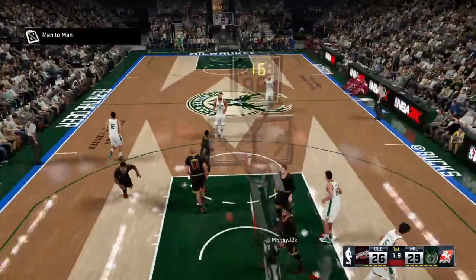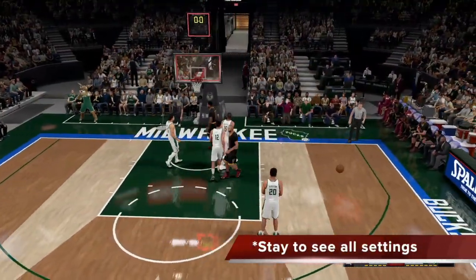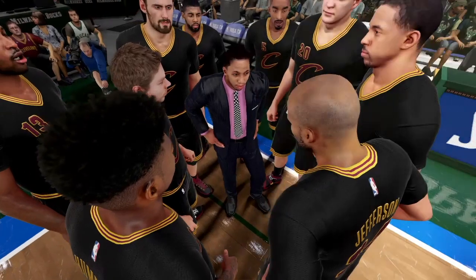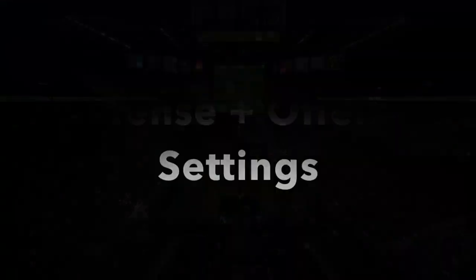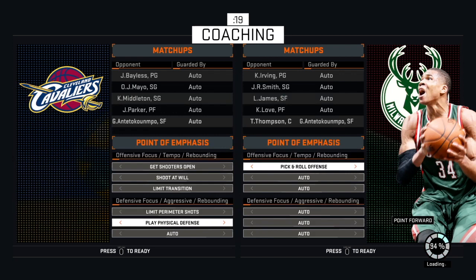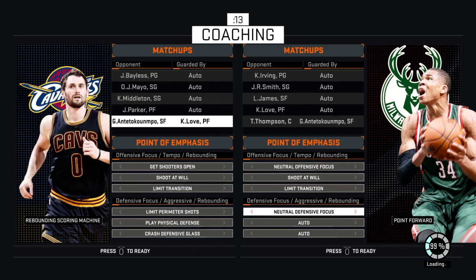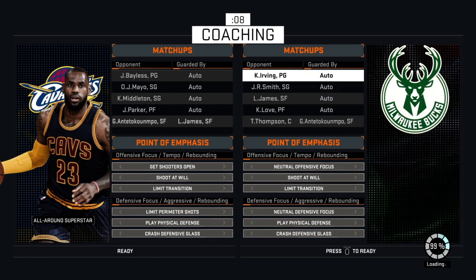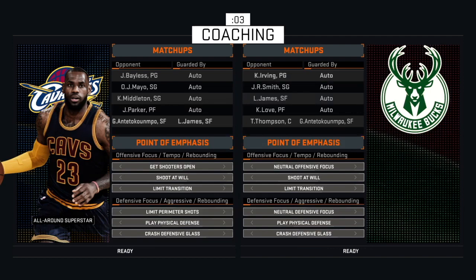After all of that work — showing you how to apply all my tips and how I think throughout the course of the game, when to call money plays and when to put certain players on — I was able to go plus 5 against the Cavs with the Bucks, against someone even better than GOAT level. Here are the defensive and offensive settings as promised for those who want to see. I will continue with this tutorial and show the second quarter as well, since a lot of you keep asking me for gameplay.